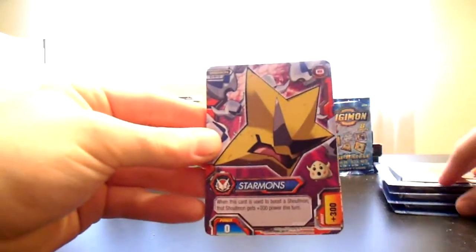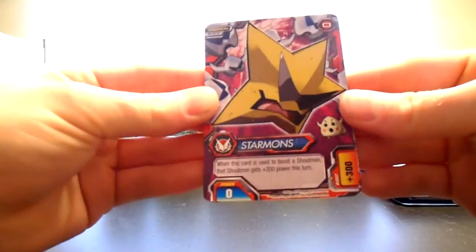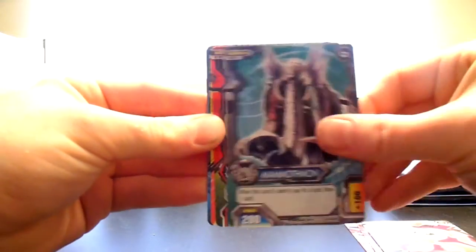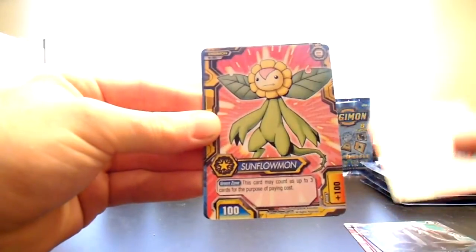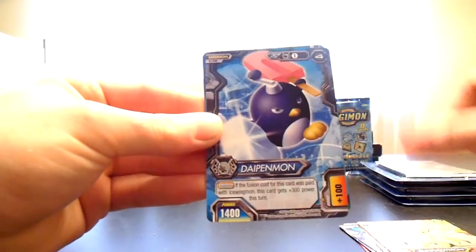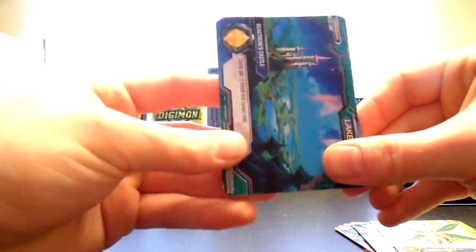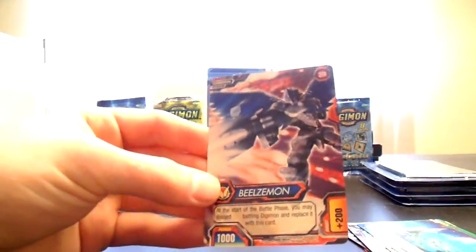So we have Star Mons, Cute Mon, Marine Onja Mon, Mammoth Mon, Chibi Torto Mon, Sunflow Mon, Dypen Mon, Lily Mon, Code Crown, Lake Zone, Beast Mon, Cassidy. And wow, another super rare!